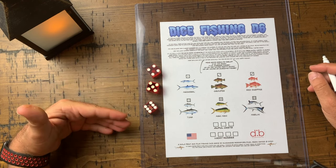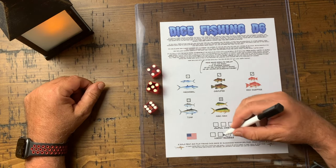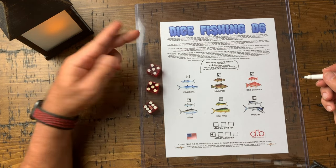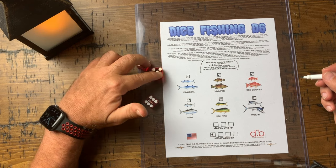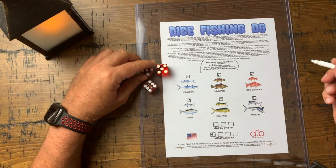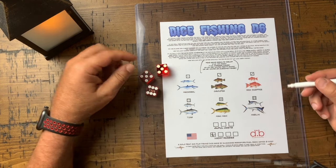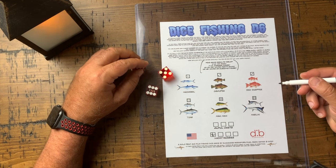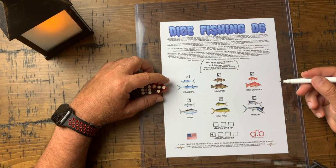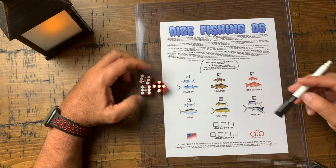If I rolled a four, five, six I would mark one of my lucky nudges and change, say, the four to a five — that would actually allow me to catch a number six fish. If you don't have any lucky nudges left and you roll four, five, six, you lose the game.